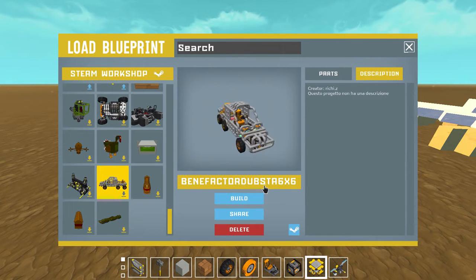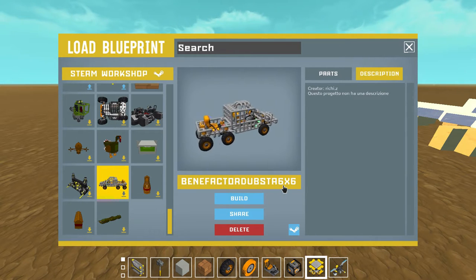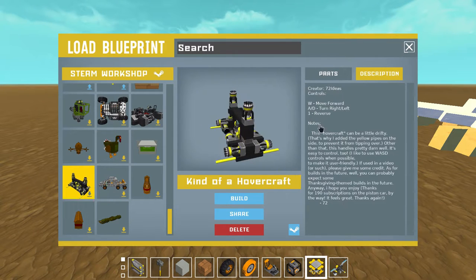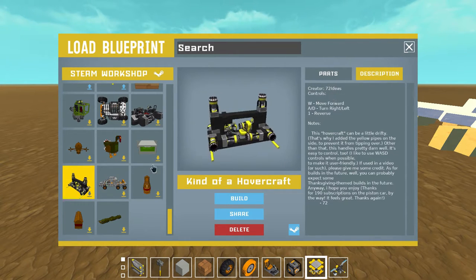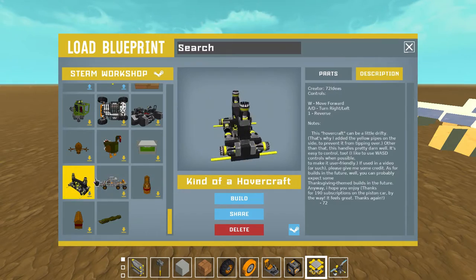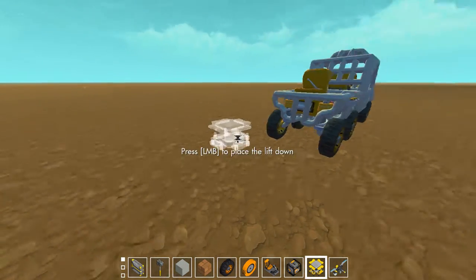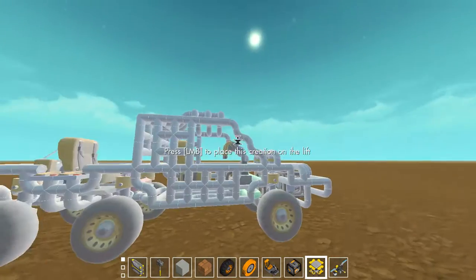Next we've got the Benefactor Dub Star 6x6 by Richie Z. The hovercraft we just looked at was by 72 ideas — I just realized I never gave them credit for that one, and I certainly did not build it, so I don't want to take credit for it.